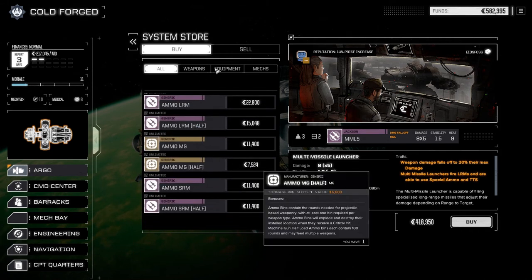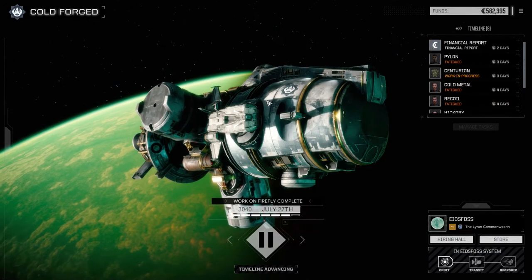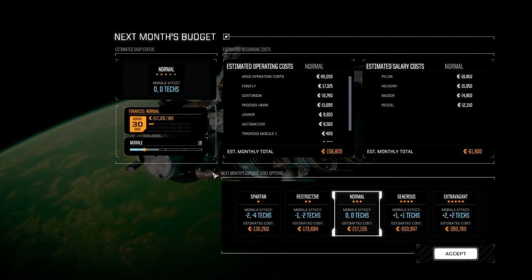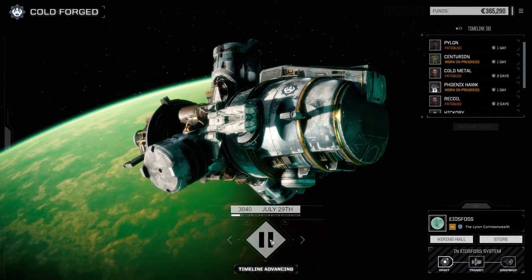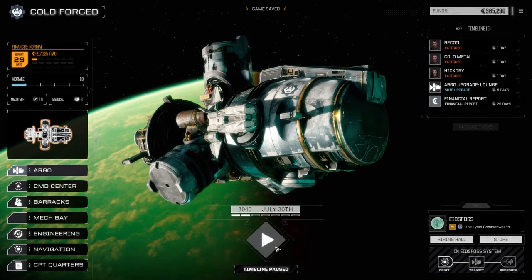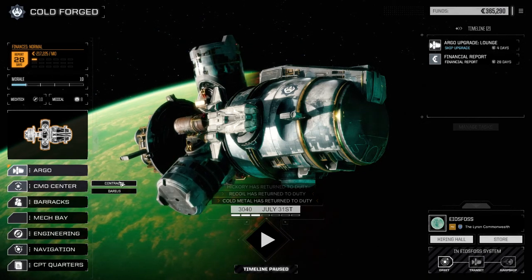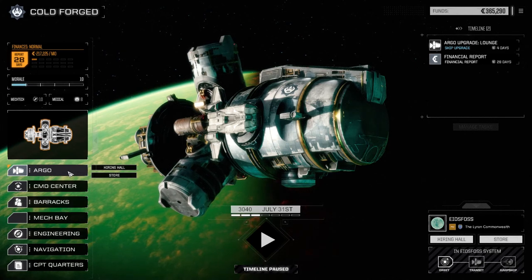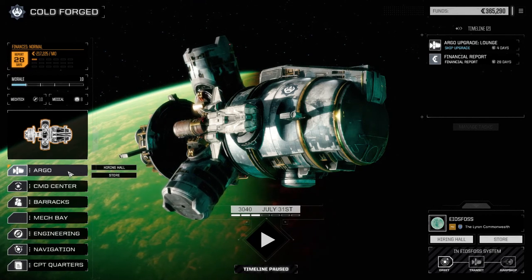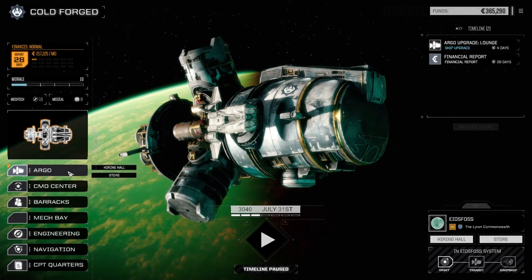That's it for today. Next time we come back we're going to pull off another one of those assassinate missions. Here's our financial report - we're still doing really well. We'll pull off one or two of those missions in one episode if they're fast enough. I'm a little disappointed this one was a light mech target - I thought for sure it would be a medium - but it was a special mech, and we did get the mask out of it so that's pretty good. If you liked the video drop a like, feel free to subscribe, and until next time I'll see you all later.